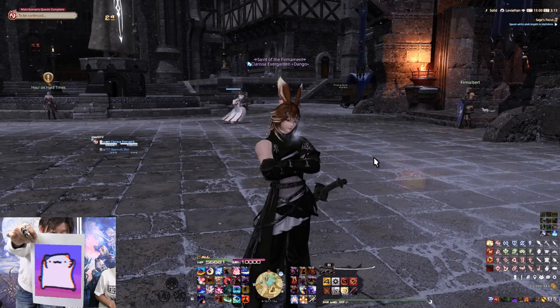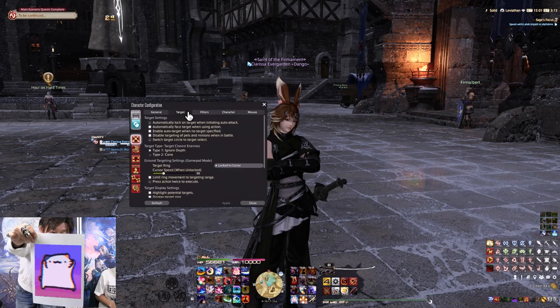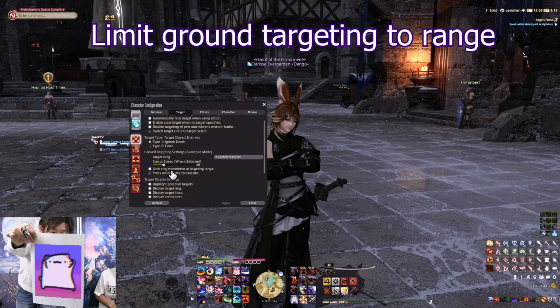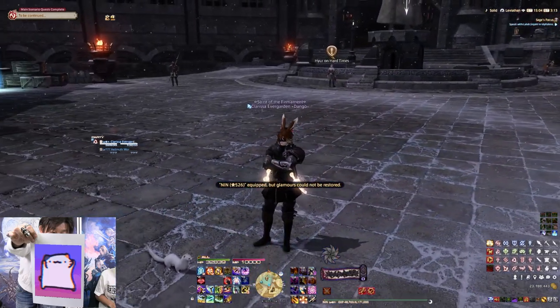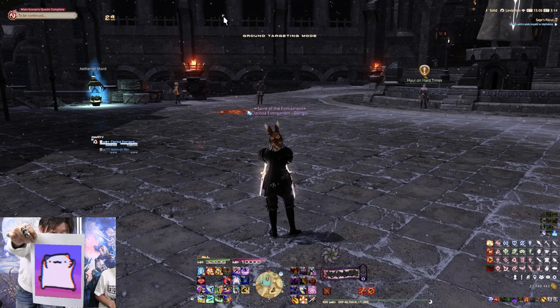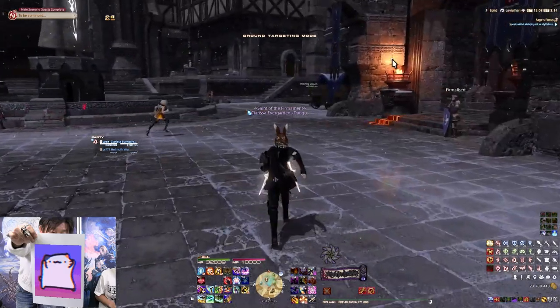Something fairly new: press K for Character Configuration, go to Target, and you'll see Ground Targeting Settings. Check 'Limit Ring Movement to Targeting Range.' For example, on Ninja with Shukuchi, no matter where your mouse is the placement ring won't go beyond the ability's maximum range — it stops right at the limit.